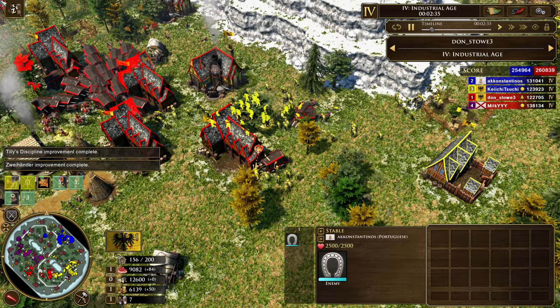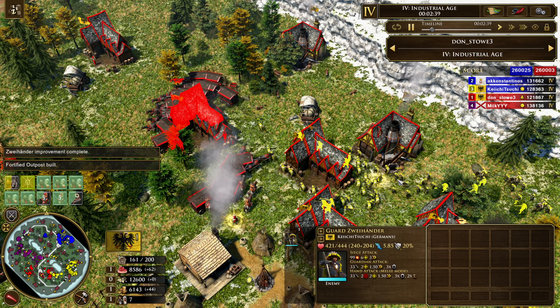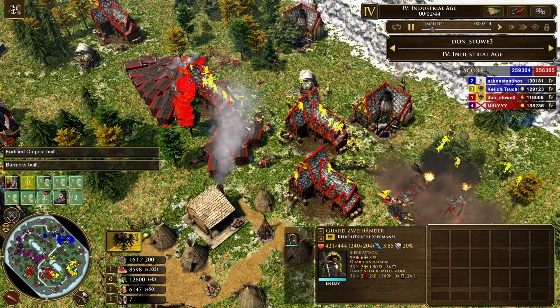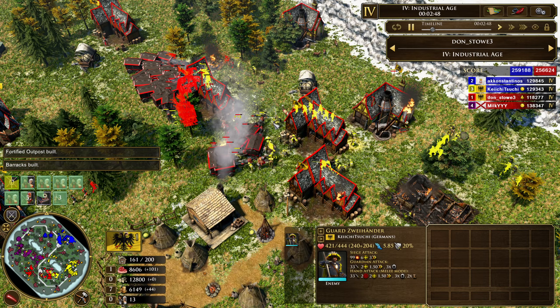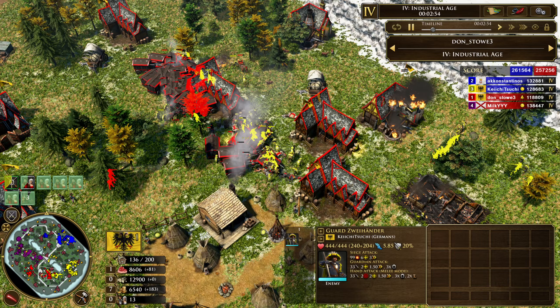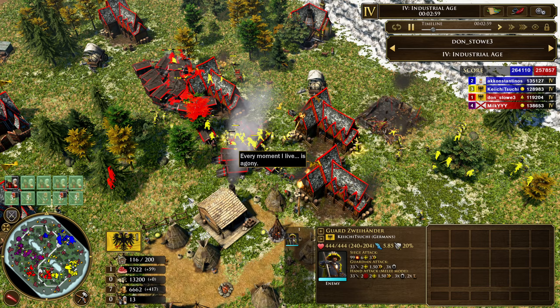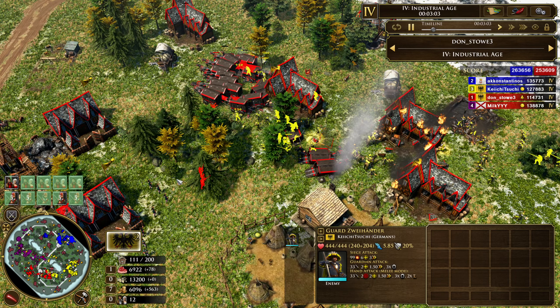We got ourselves the guard Doppelzolders. These are absolute cavalry killing machines. Doesn't matter if you're light cav, heavy cav, hand cav, or range cav — they will just slice through you like butter with their splash attack and their 3x multipliers. Look at these war wagons getting completely destroyed here. They have hand armor and they're pretty good at dealing with hand combat, but when it comes to the Doppelzolder and its splash attack, they're getting completely destroyed.